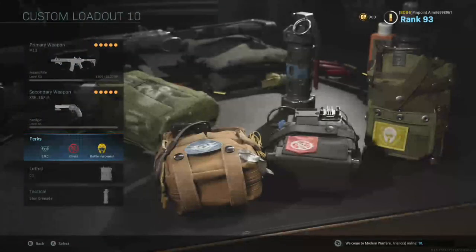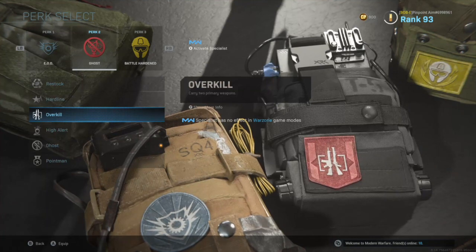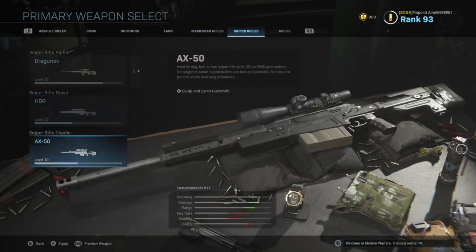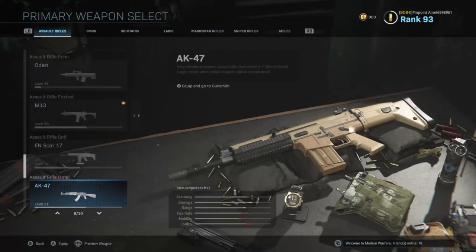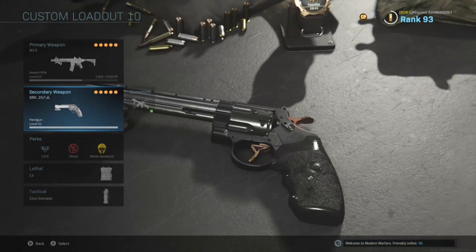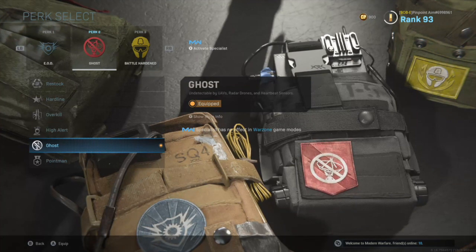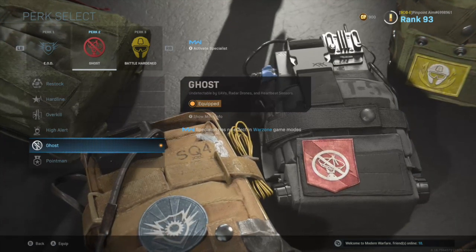One of my most important tips is to use Ghost as your secondary perk. I see a lot of people using Overkill, and it is a personal preference — Overkill has its pluses because you can obviously use a sniper and an AR or SMG, whatever you feel comfortable with. A lot of people run the AX50 or the HDR and then something like an M4 or M13. But when you can get a good sidearm you're comfortable with, it's a lot more beneficial to use Ghost as your second perk, because you're able to avoid UAVs and roam the map freely even when a UAV is out. Heartbeat sensors won't hit you, same with radar drones.